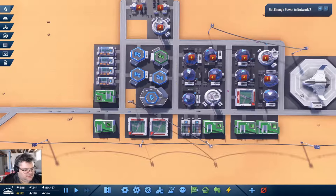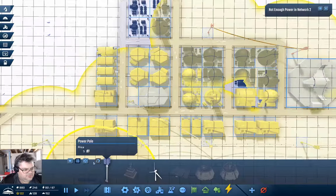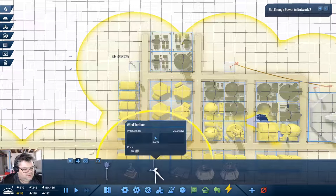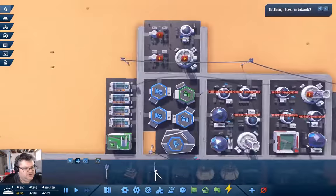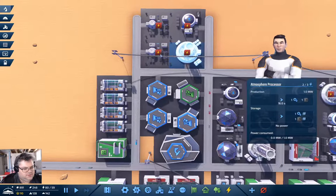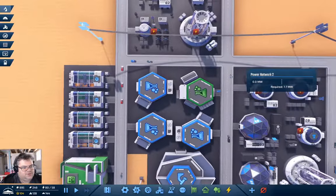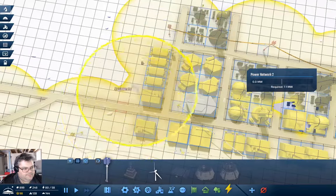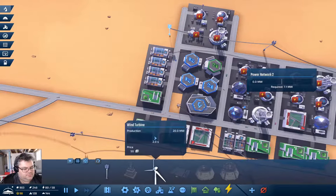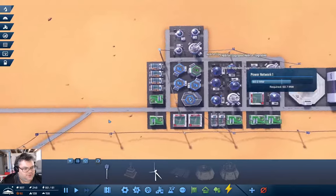Now I go in here and do this, and then I go in here and do this — that will get the power connected there theoretically. Or does it? Apparently not. Why don't I connect that like that? Yeah, and we've got a full-on grid with habitat upgraded.